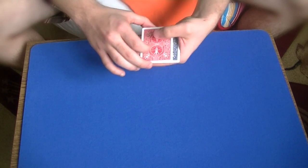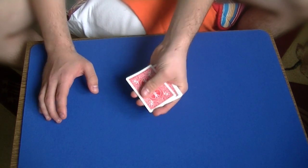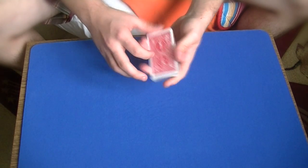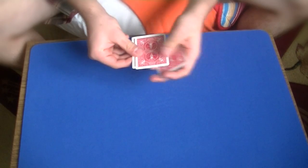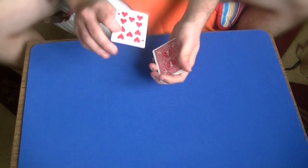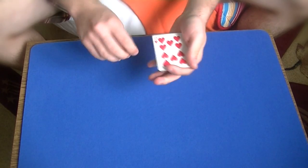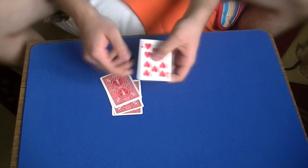Now for this third blue card, watch this — it becomes red. Now we are left with 3 red cards and 1 blue card. If you place the blue card amongst the red ones and give them a little wave, the red cards cause the facing down blue card to change its color. So now we have here 4 red cards. And of course, just in case you are wondering, all of these cards are in fact red.